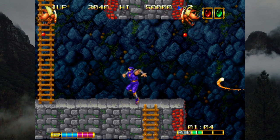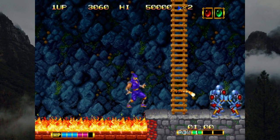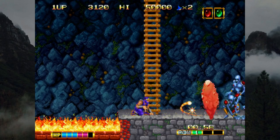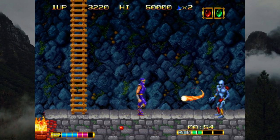Speedrun tactics, such as wading your way through lava to skip a chunk of the first level, are considerably less risky to do with an extra point of health, warranting the two versions be split for competition.